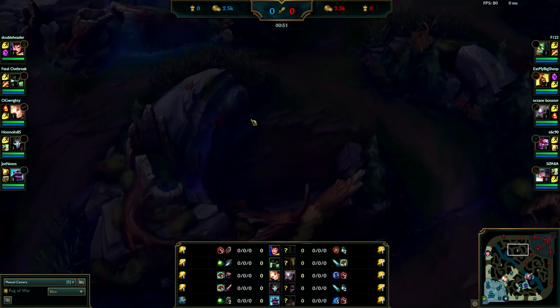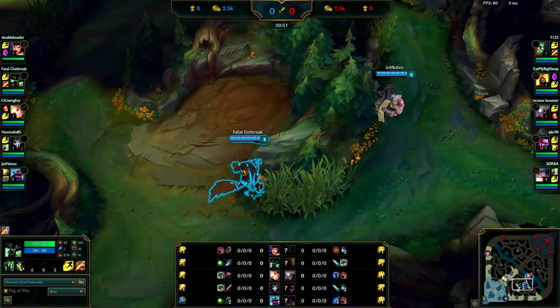Starting red is really wasteful because if Amumu does start in this area you can fight him anyway. You really just need to assert yourself over him. This is a start you would do if you were a bad early game jungler.